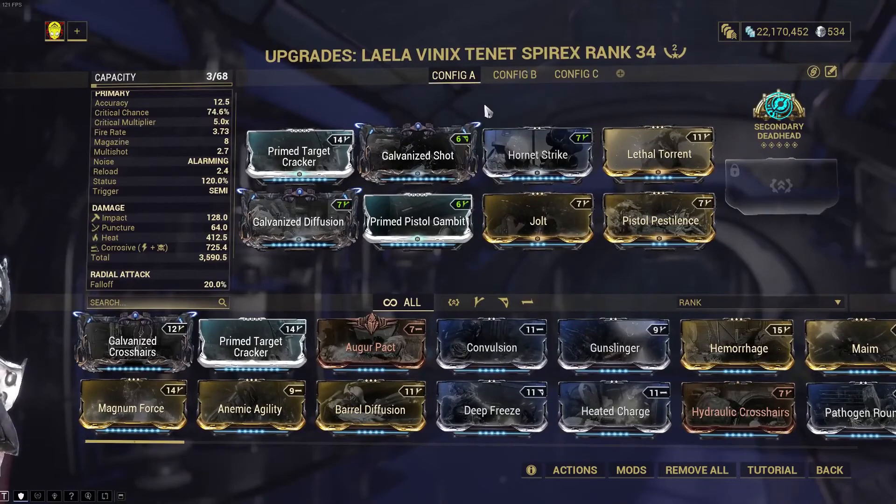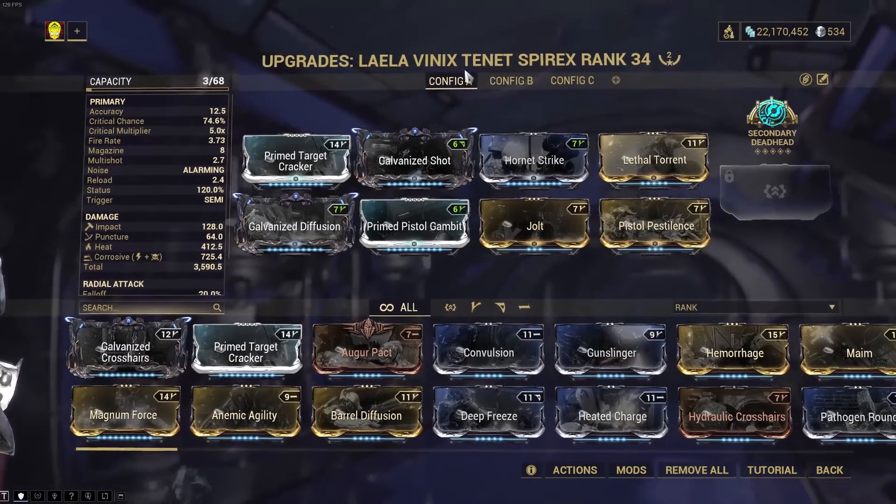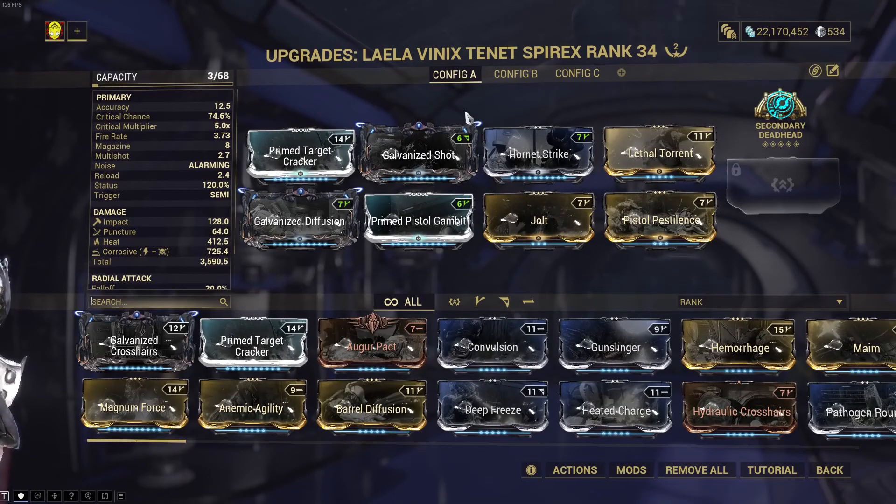I have two Forma in this thing. You can put more into it if you want, but I feel like that's a bit unnecessary, just because of how these Tenet and Kuva weapons function — you get more space per Forma.